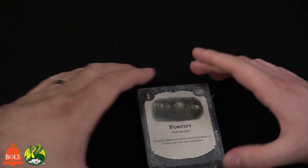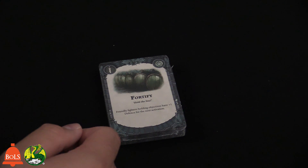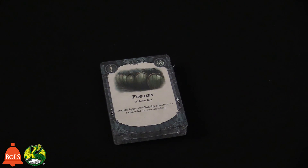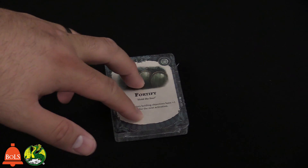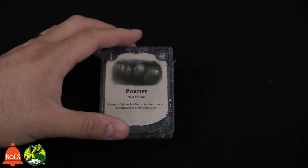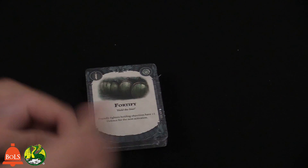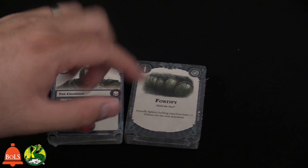We'll also have action cards like 'Fortify.' You're going to have two different decks as a player — your objective cards, which you're trying to score during the game to get points, and your hand of action cards that you can spend to do things. For example, Fortify: friendly fighters holding objectives have plus one defense for the next activation. Some of these decks are generic and some are specific to this faction. The generic Shadespire icon means it can be used by anyone. There are also Sepulchral Guard-only cards, but the faction-specific ones are what make each warband unique.